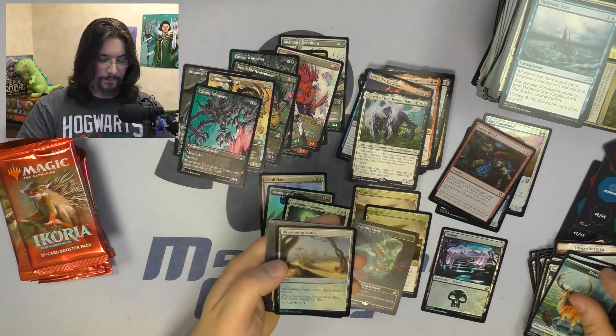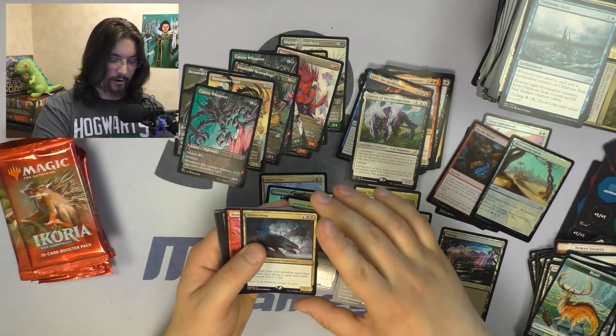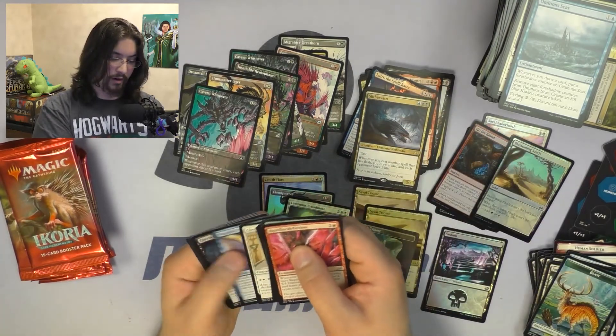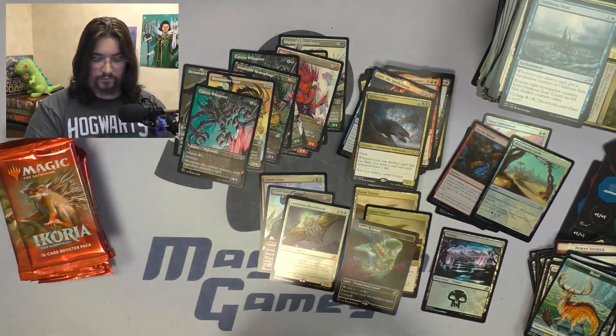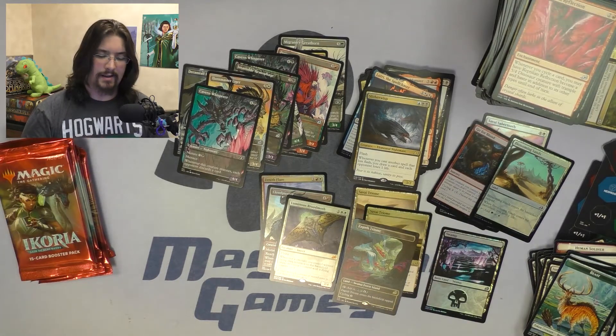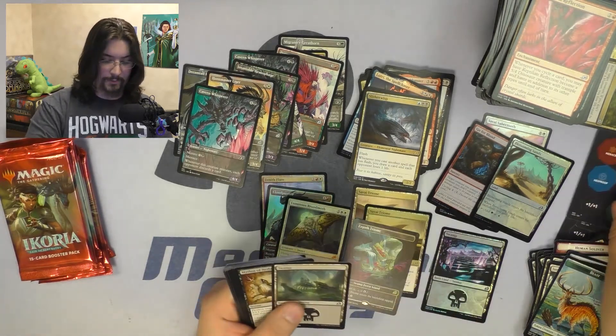Next pack — Foil Blossoming Sands, nothing too major there. But Slither Wisp as the rare — gorgeous, beautiful rare. I think that's probably going to see a decent amount of play; it already kind of has in those Flash-style decks. No alternate arts.